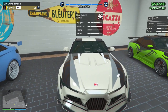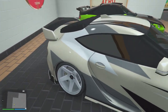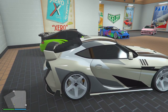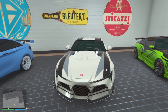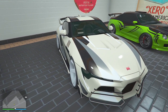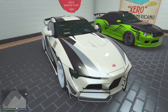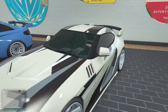The next one, we got the Dinka Jester RR. This right here is like one of my favorite tuner cars because it's pretty much the fastest car, and it has cover on the back so you can't get shot when you're doing missions. I recommend this for everybody doing the auto shop contracts — get this car, it's fast. I went crazy with the color. Tan and black with the gray and the white — come on, man. White wheels and a different type of spoiler. This is a fire car.